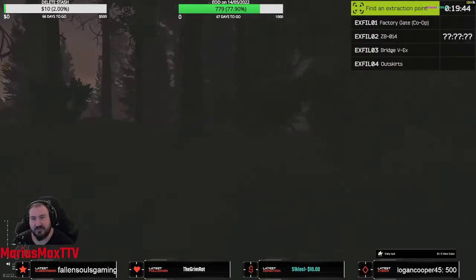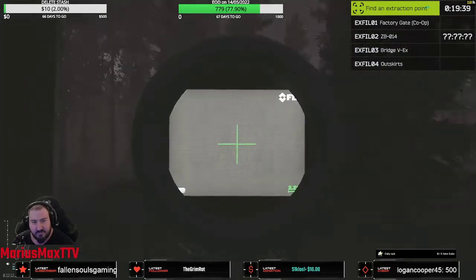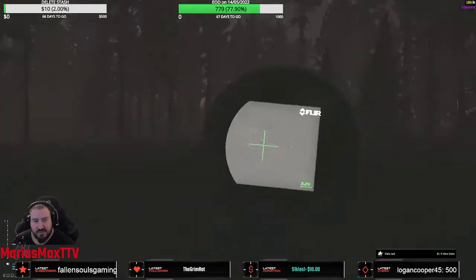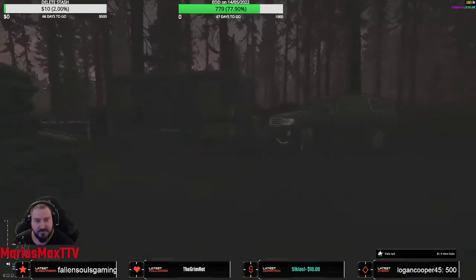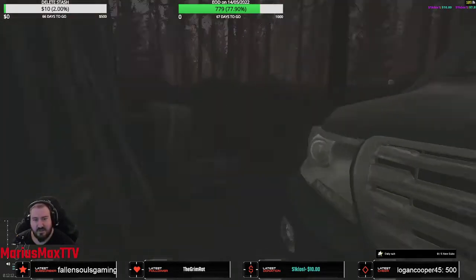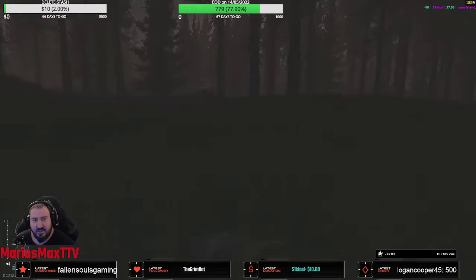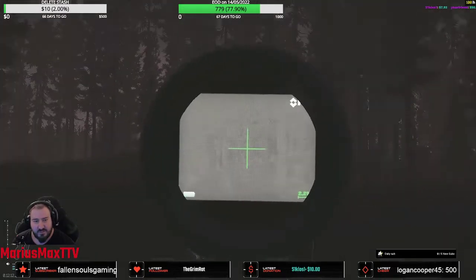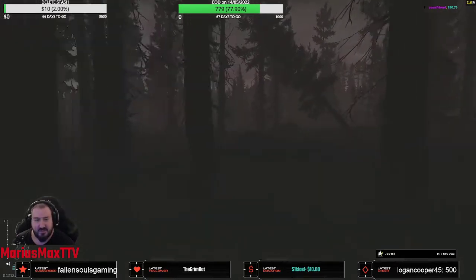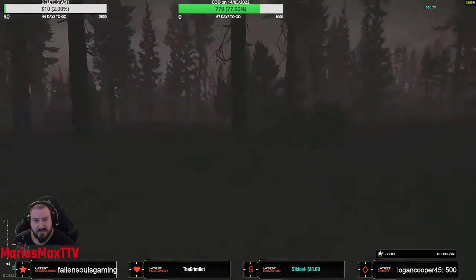Let's see how much time we have left - 19 minutes. I already looted the sawmill and killed everything there. I already checked the violet kicker spawn here. You can find it on the driver's seat, in front of the gray building, in the back of the car on the right side, and on the small building next to shoreline on the right side of sawmill. You can also find one on the table.